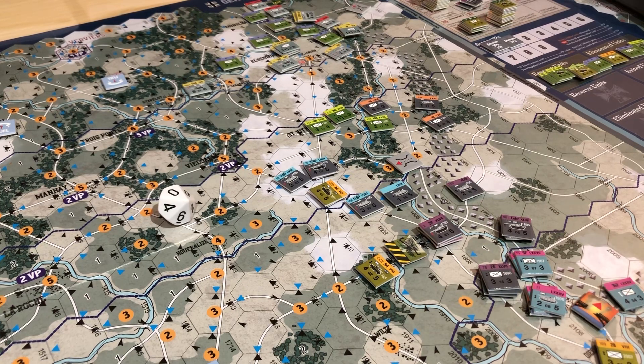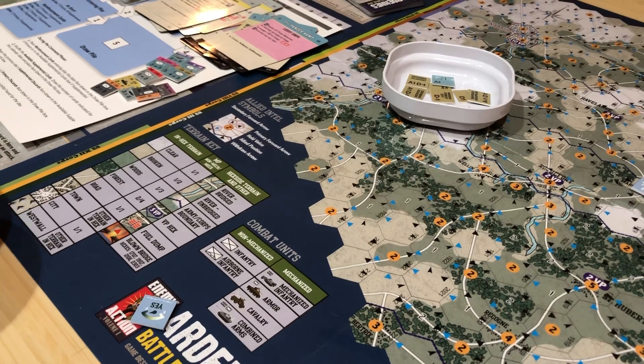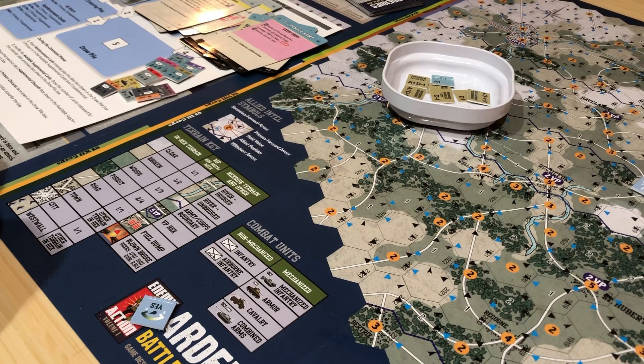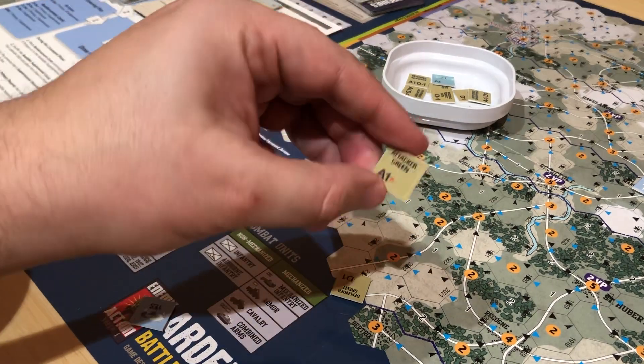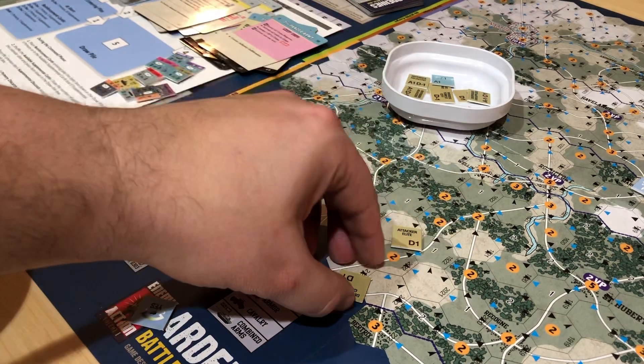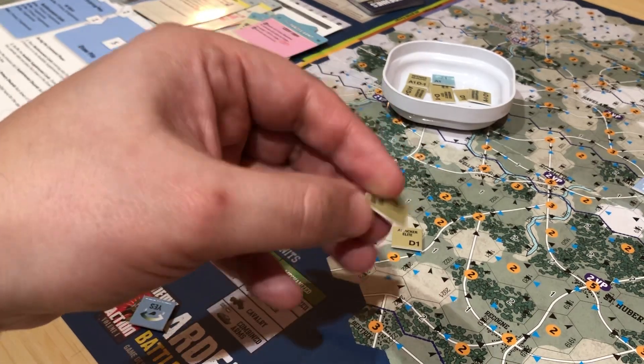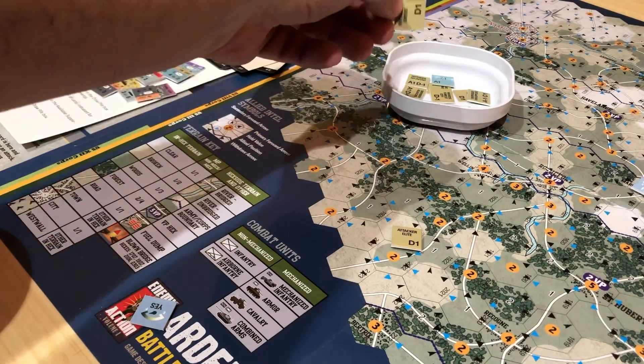He's drawing two - that's the minimum. So two minimum, six maximum. What's our odds? We have three, six, ten, fourteen to four - so that's three to one. It's not super fantastic. Here are the first two chits. Is the attacker green? No. Is the attacker elite? Yes. He takes a hit. Is the defender elite? No. Is the defender green? No. So nothing happens on those checks.